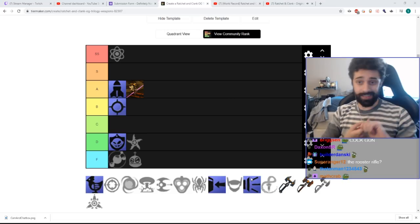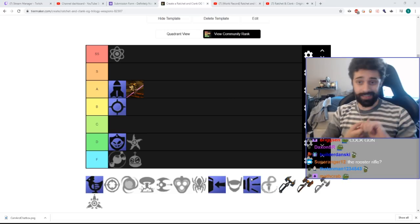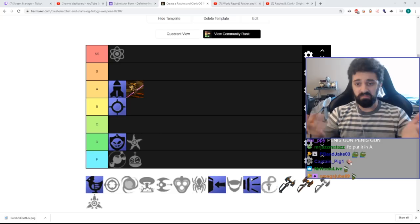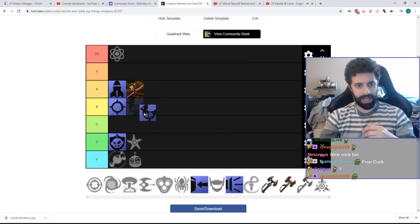The Morphoray — the Chicken Gun. It's okay overall. It doesn't cost a dime because you find it for free. It's not super useful, but it's really good against small enemies — not useful at all against bosses or larger enemies. When it's upgraded it can be pretty good. The biggest thing putting it in B-tier for me is that it's free. I'm dropping this just below the Blaster.